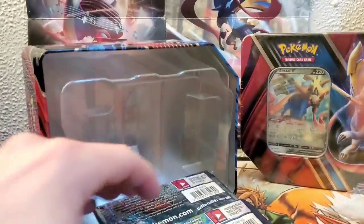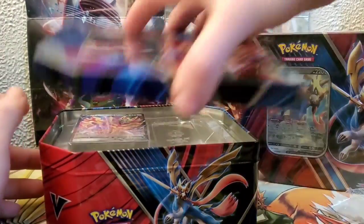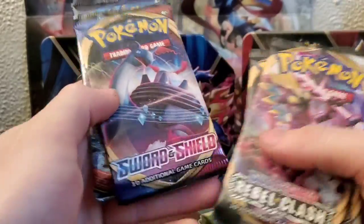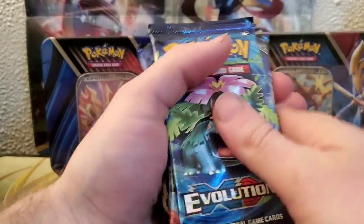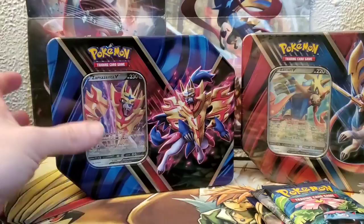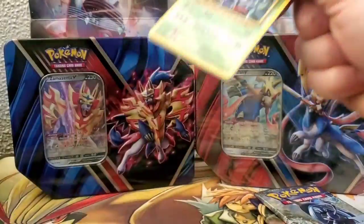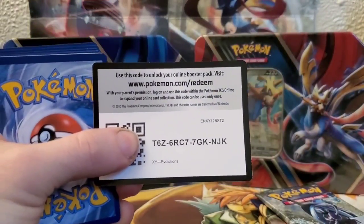Prevents attacks from your opponent's VMAX. And you get a Rebel Clash, another Rebel Clash, Sword and Shield, Burning Shadows, and Evolutions. So let's jump into this guys. Jump right in to Evolutions first. I do like that you get five booster packs instead of four. There's your code card guys.